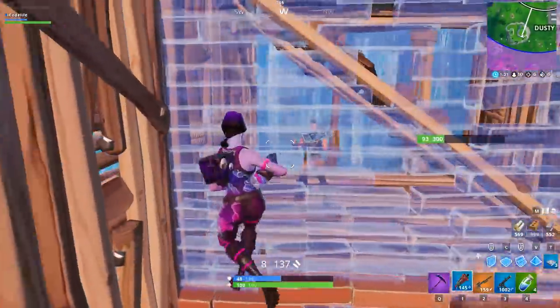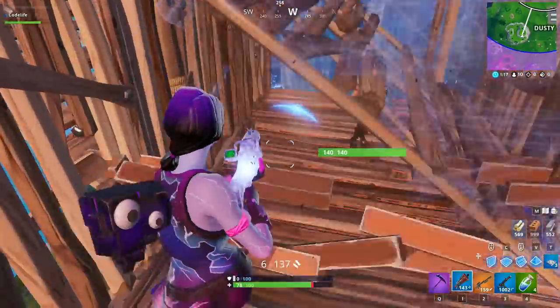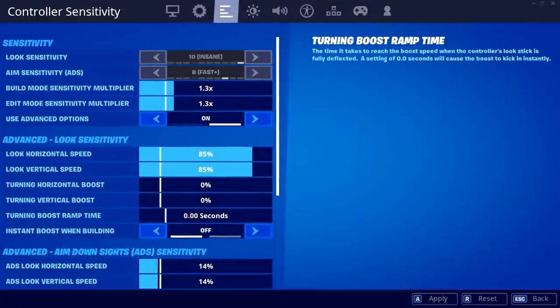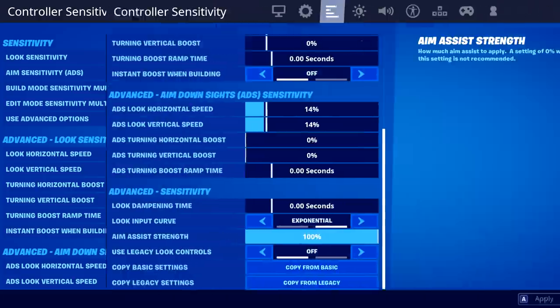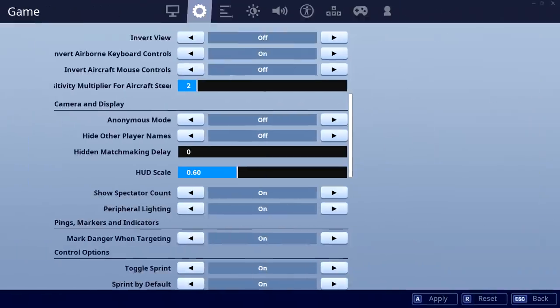For Sway's colorblind settings, he currently has this setting turned off. For his game settings, he's actually now playing on the new format controller settings, meaning he no longer plays on the old legacy settings. He's got his build and edit mode multiplier both on 1.3, his look horizontal and vertical speeds are both on 85 percent, and his ADS look speeds are both on 14. Here are the rest of Sway's in-game settings on screen.